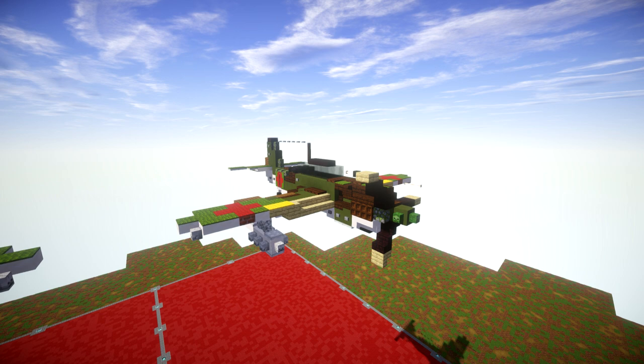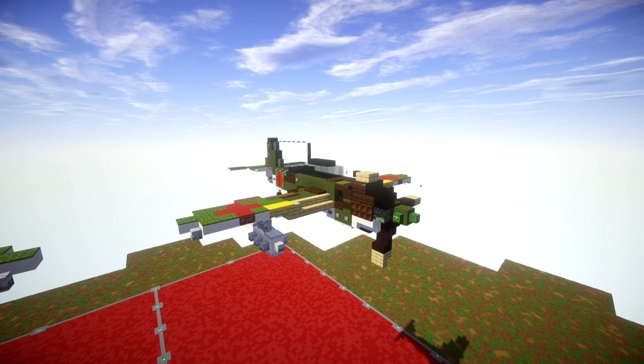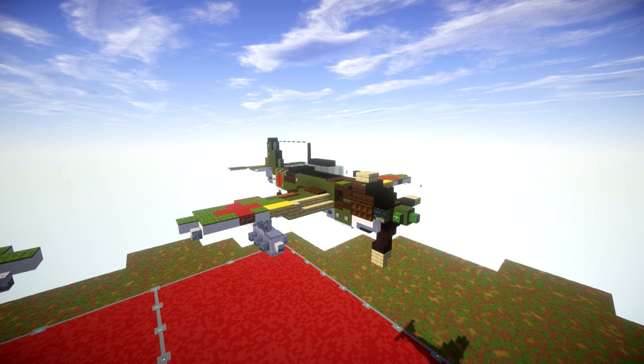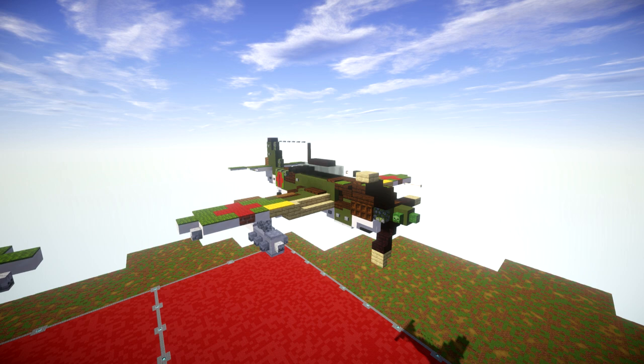It was not until March of 1943 that it was accepted for use as a dive bomber. The early D4Y-1 and D4Y-2 featured a liquid-cooled Aichi Atsuta engine, a licensed version of the German Daimler-Benz DB601, while the later D4Y-3 and D4Y-4 featured the Mitsubishi MK8P Kinsei radial engine.